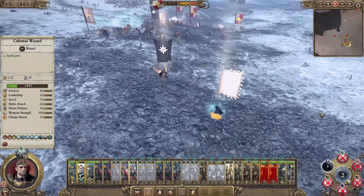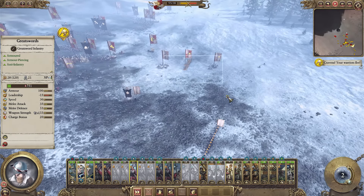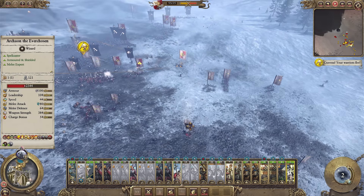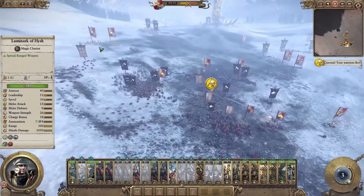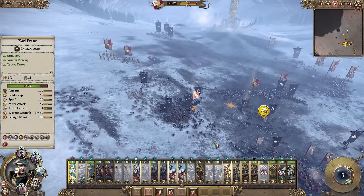He's been chased again — Archeon has a serious problem with my Celestial Wizard. I'm trying to focus everything on Archeon. I'm turning my Luminarch to face him as well. If I could get a good shot off on Archeon it might actually turn the tide.